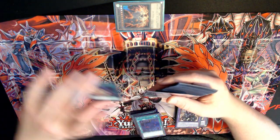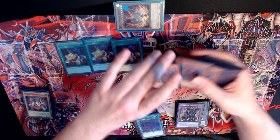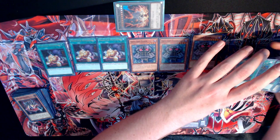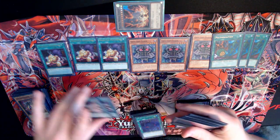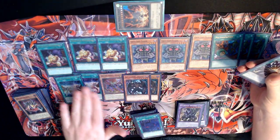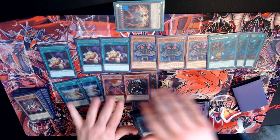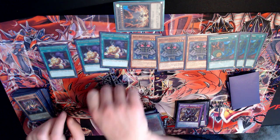Next is the Patchwork engine. We play three Edge, three Patchwork, three Poly, and then we play the Fusion Destiny package: one Denier, two Malicious, two Fusion Destiny. It's a one-card starter and a follow-up for the Patchwork engine one-card starter combo. Super good. I don't regret it right now.